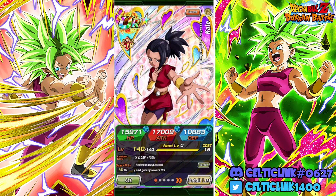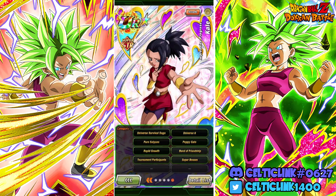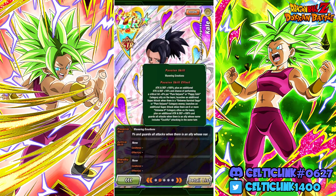In today's video, we are checking out the STR Kale. She recently sub EZA'd over here on Global. It took us a minute to get to her — we had one very stubborn link, but we did get her up to max links. We got her rainbow status. We're going to show her off next to the Tech Caulifla. Let's take a look at what she's doing.